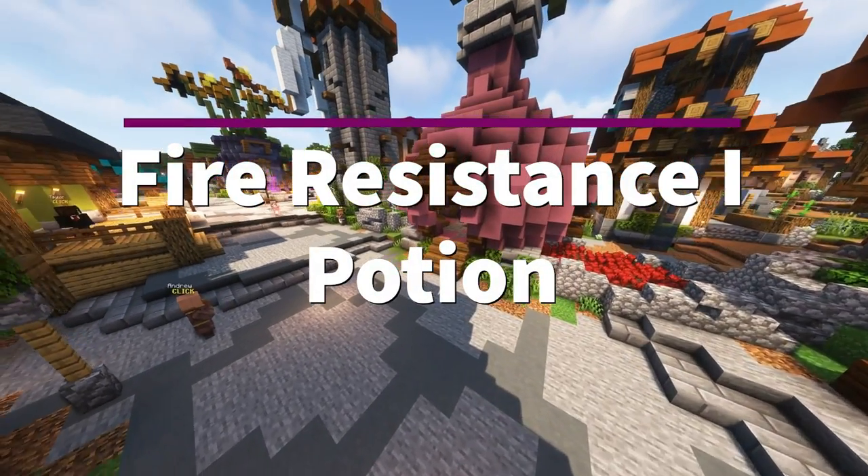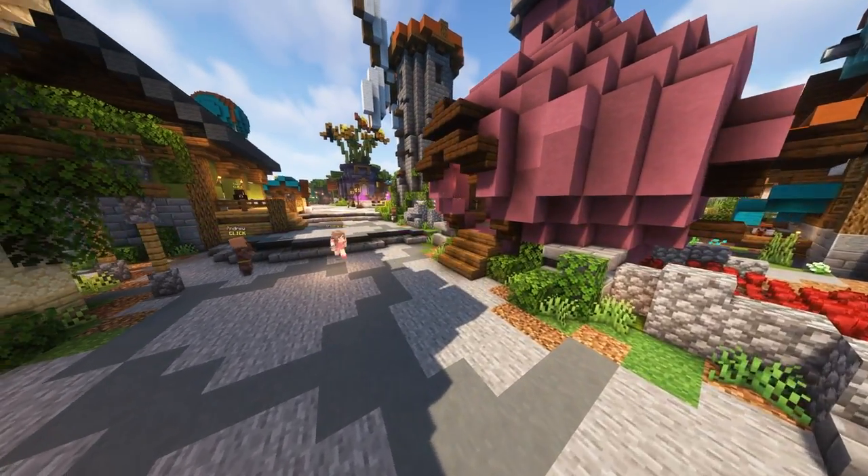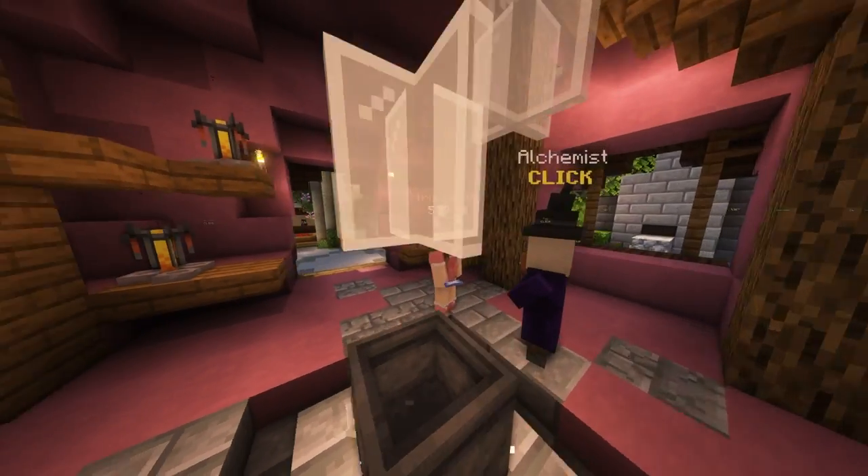To make a fire resistance potion, you will need a brewing stand on your island. If you don't have one yet, you can buy one at the alchemist in the hub.